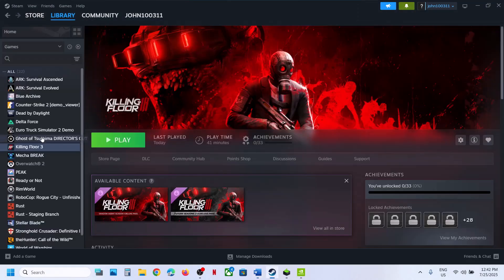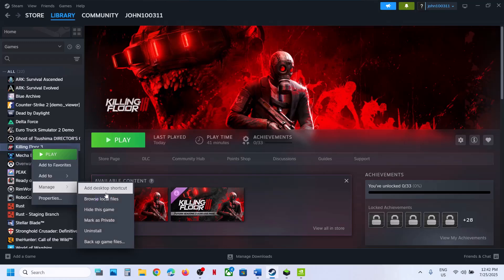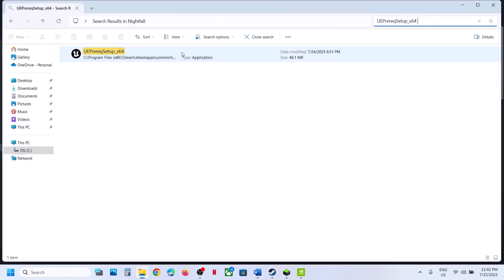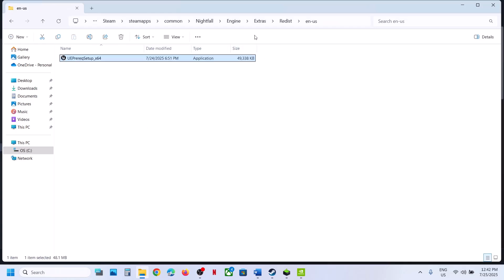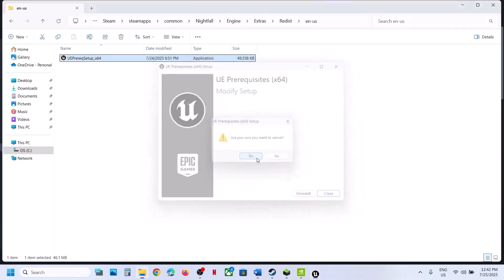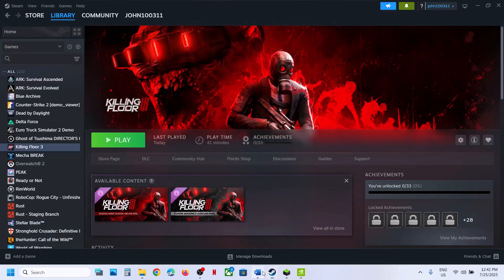The next step is to run a specific file as administrator. Go to the game installation folder, search for the file, right-click it, open file location, right-click and select Run as Administrator, click Yes to allow. If it is not installed you will see an Install button — install it and check. In my case it is already installed.